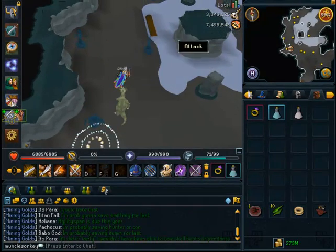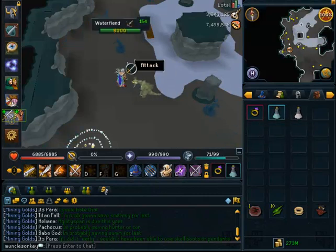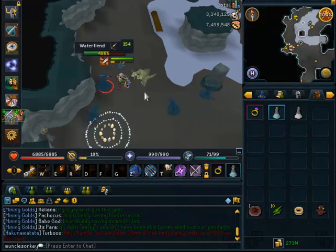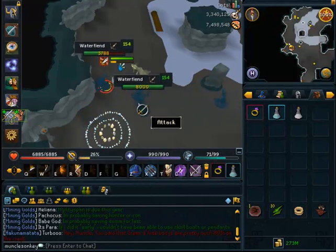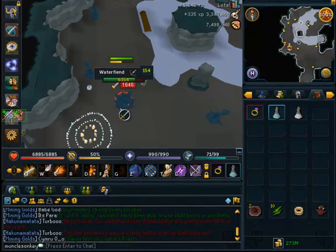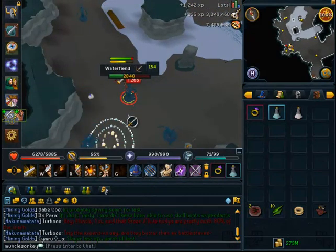So you just want to come to the Ancient Cavern, as always, pot up, and the strategy here is relatively simple. You just want to be using Basics on them until you get up to your Thresholds and Ultimates. It's like most Slayer tasks — you want to get Berserk as soon as possible, and then use Berserk to kill like 3 or 4 of them in a very fast time. And that's the best way to kill Water Fiends.